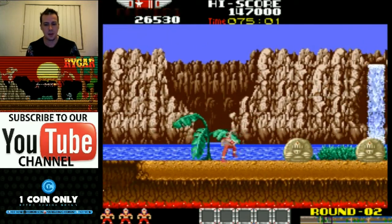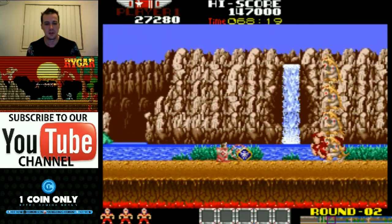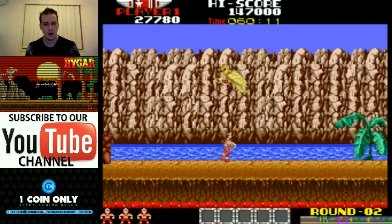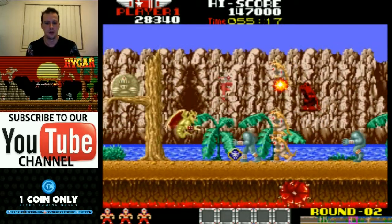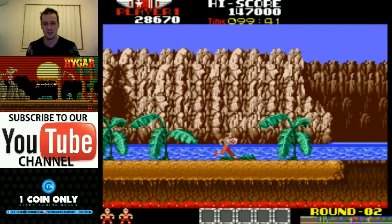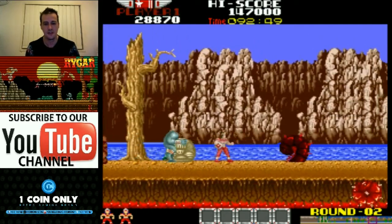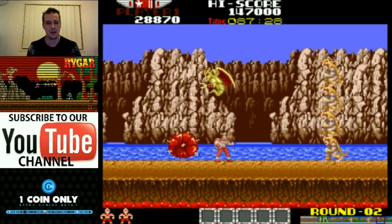Not much else to say about that, really. Rygar is really, really responsive. He's pretty much just two attacks - you've got this attack button and a jump button. And it's really good that he is responsive, because you are going to need to use a lot of reflexes when playing this game, and you will die a lot. This is like the side-scrolling version of - I don't want to be too generic and say it's like the side-scrolling Dark Souls - but as far as difficulty goes, this game definitely is up there with that one.